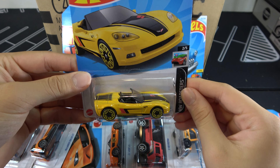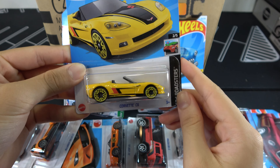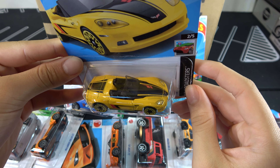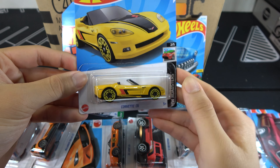Corvette C6 in yellow. These rims don't really look that well on it, but overall the car is fine — yellow with black stripes. The rims just kind of ruin it.